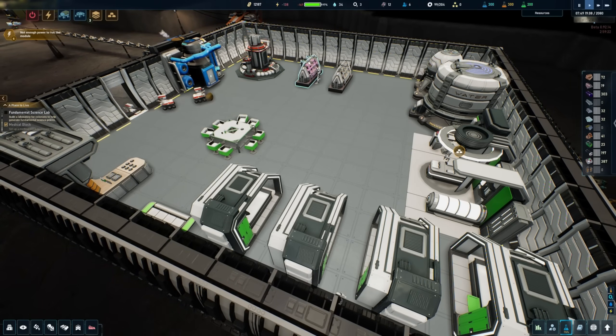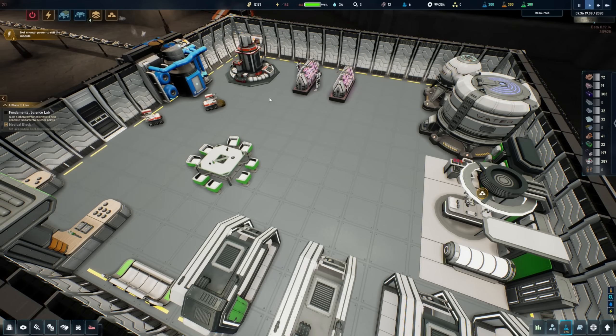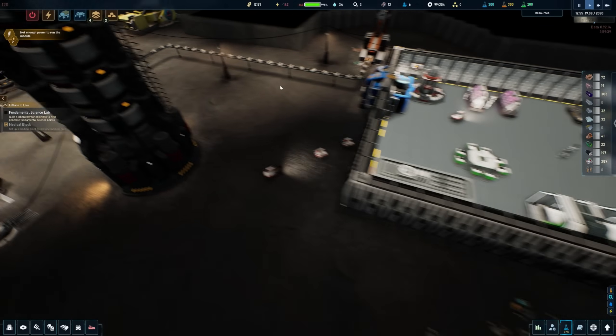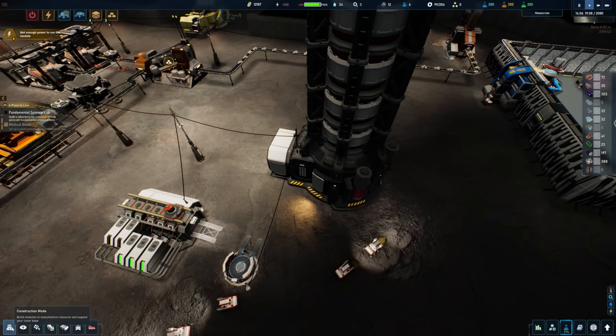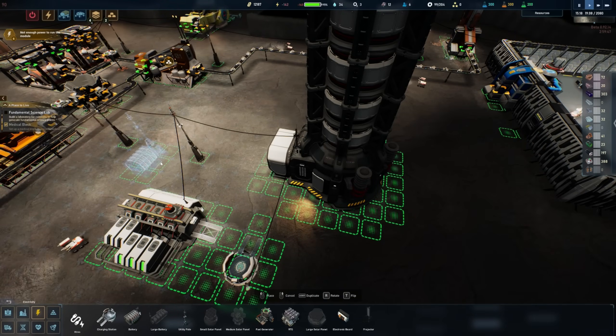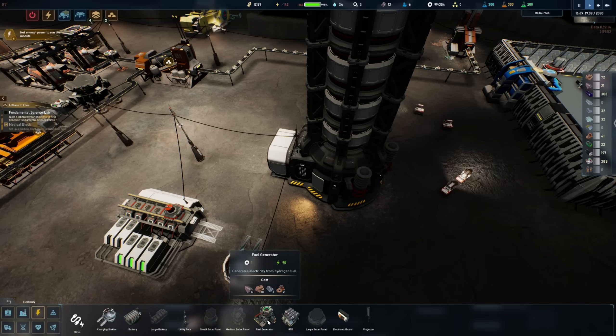Welcome back everybody! Today we've got an agenda of things to do. The first thing is going to be to try to fix our power situation. I'm not sure exactly what I want to do, but we keep hitting this issue of needing more power. I'm actually curious if we can throw batteries down here — and we can! That's actually super handy for us.